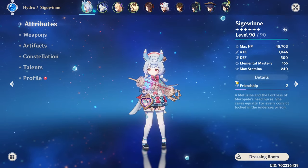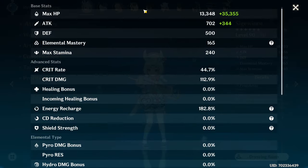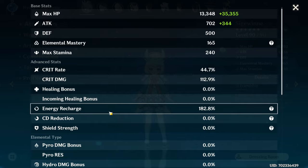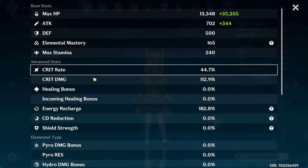Her build is quite straightforward. Everything this character does scales off her max HP, so you definitely want to have as much as possible of it. Her burst skill does some very reasonable damage, so if you can fit some extra energy recharge, crit or crit damage, it will serve you quite well as well.